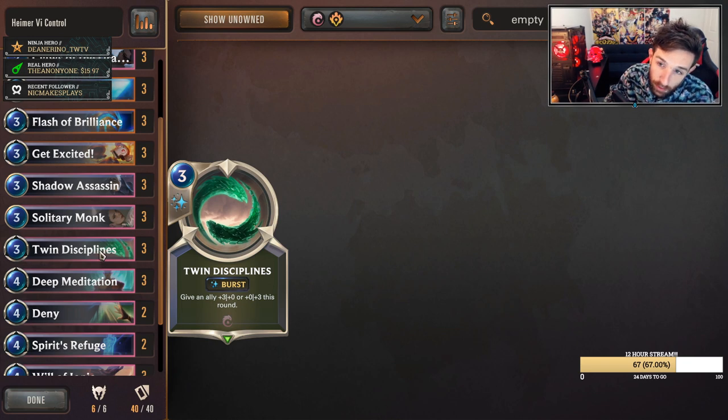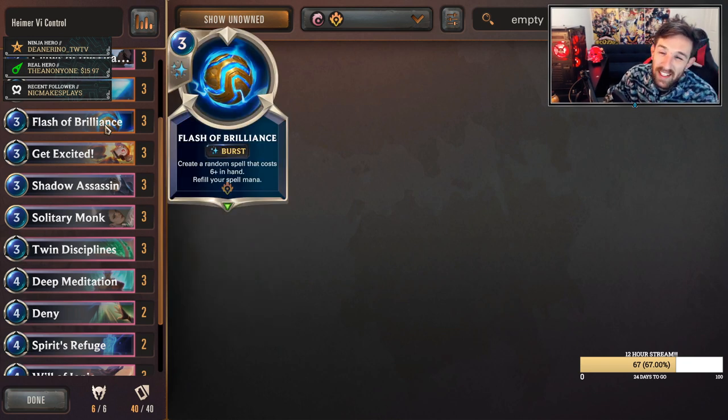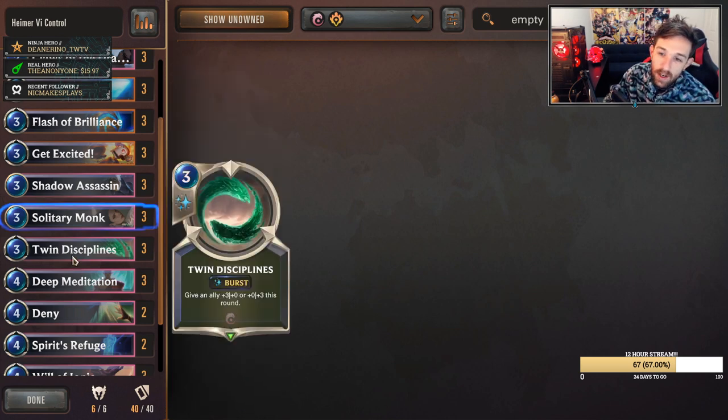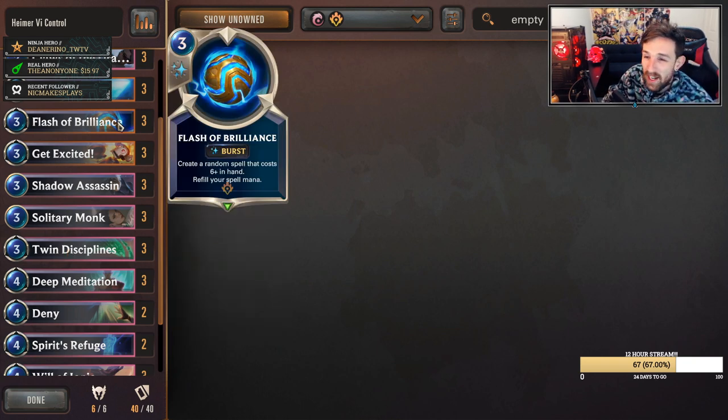Flash of Brilliance is insane for generating quick value from Heimerdinger. It's not so much about the six-cost spell as it is about recycling the card. You can sometimes find some decent spells from it, but most of the time the fact that it regenerates your spell mana is insane. It's three mana, it's an elusive unit. You play Flash of Brilliance on turn five alongside Heimerdinger — you refill, then maybe play Get Excited to clear a minion or Twin Disciplines to protect your dude. The fact that that's a burst spell is insane. That's one of the most cookie cutter plays you'll make with Heimerdinger, and you'll be really oppressive when that happens.